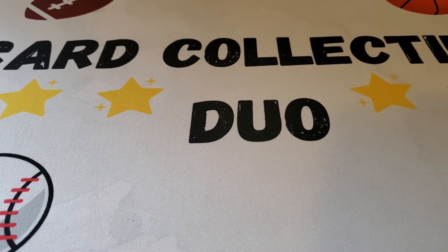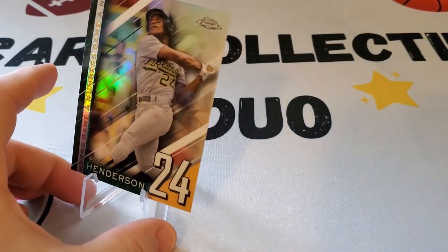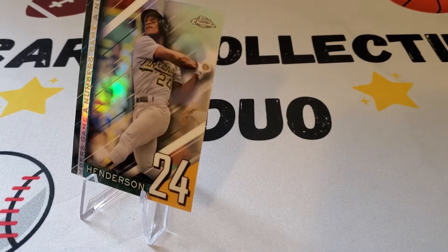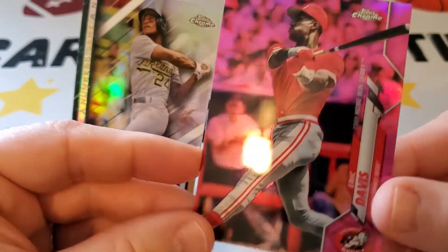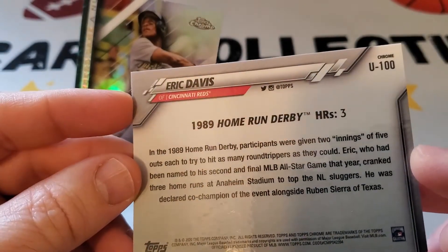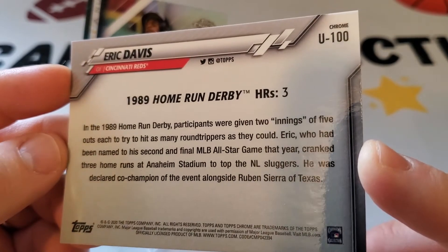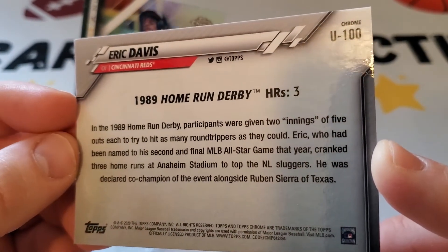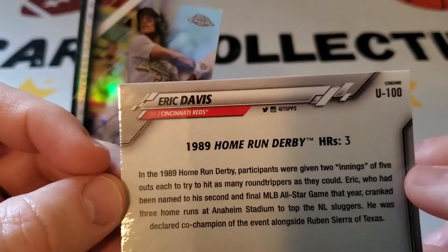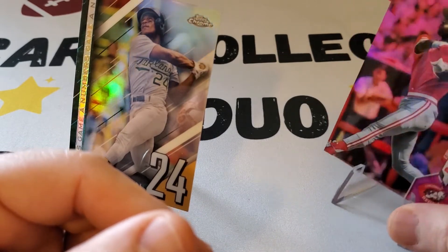So a little summary of what we pulled: we got three inserts, including the Bagwell Numbers Game, the Decades Next Brendan Rogers, and the Rickey Henderson — I like the look of that one. Of the pink refractors, I found this interesting — the only one that's not a future Hall of Famer is Eric Davis. He won the 1989 Home Run Derby with three homers. Participants were given two innings of five outs each to hit as many home runs as they could. Eric Davis, who I think hit like 37 homers one year, won it with just three.